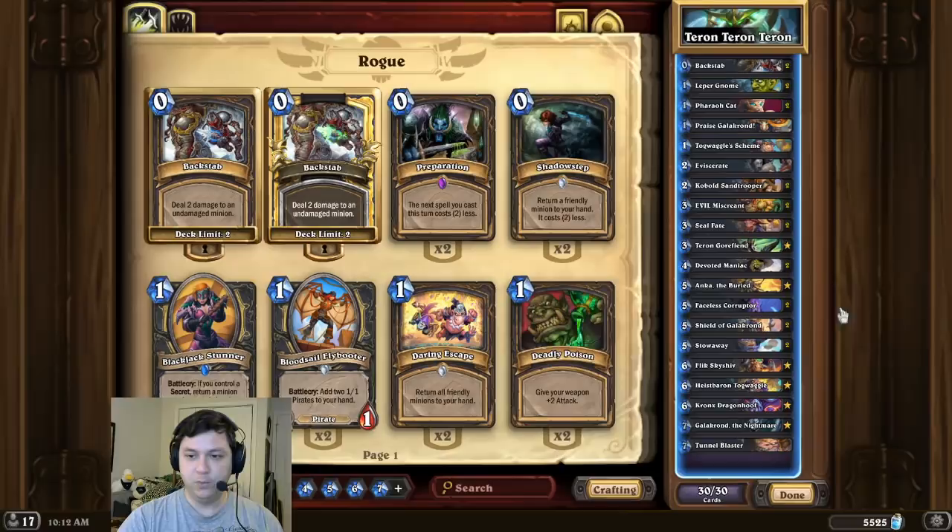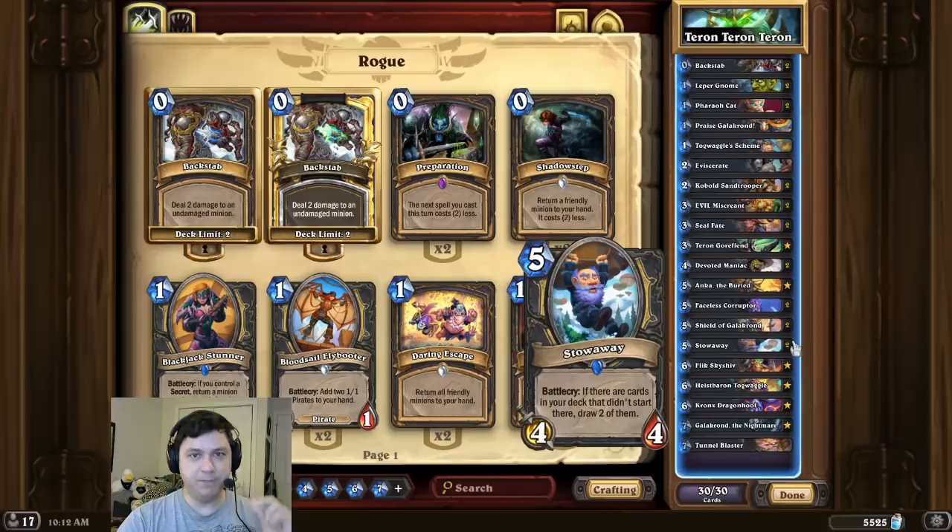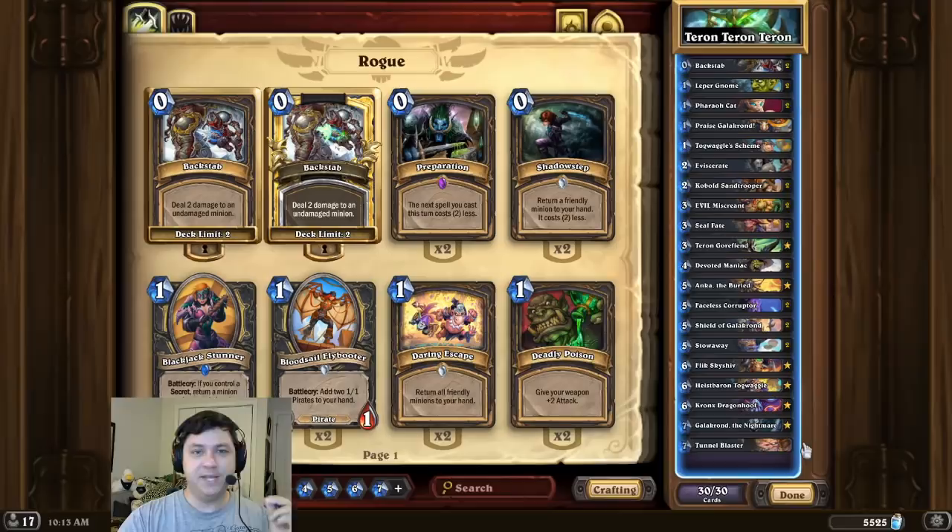For this deck, after we shuffle the Tyrannus Gore Fiends, we're using Stowaway to draw the copies as quickly as possible. One alternative way to do this would be to play Tyrannus Gore Fiend and then Tack-Nos Whisker and then Waggle Scheme, but as it is an 11-mana combo you would need the help of a coin or a prep to do that. That's pretty much it for the deck intro - have fun blasting your opponents away, best of luck, and thanks for watching.